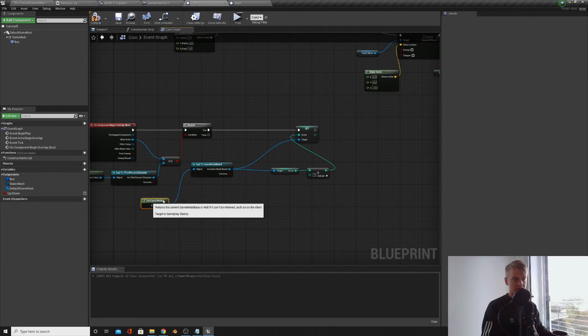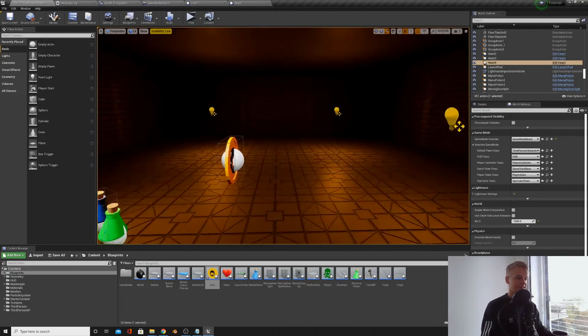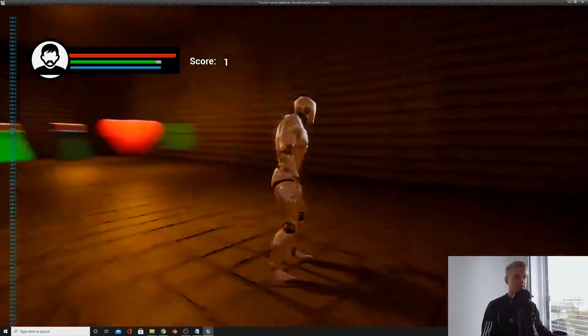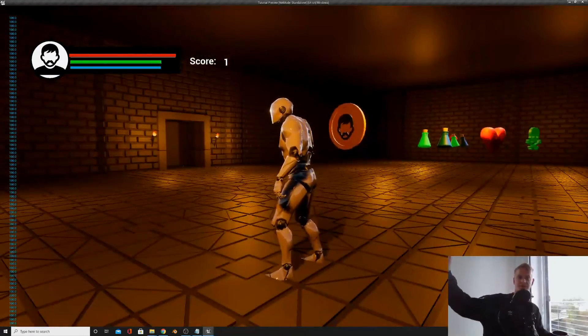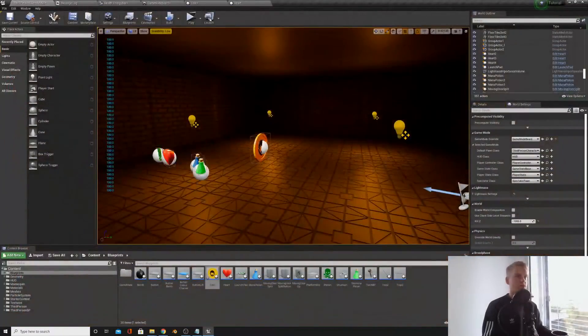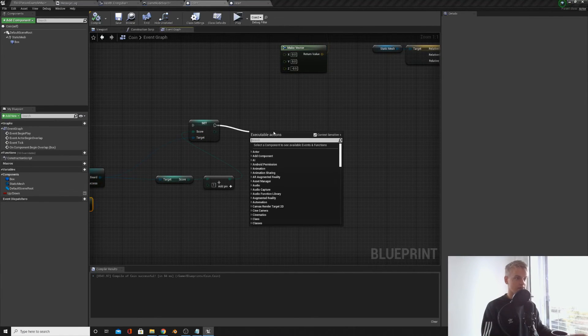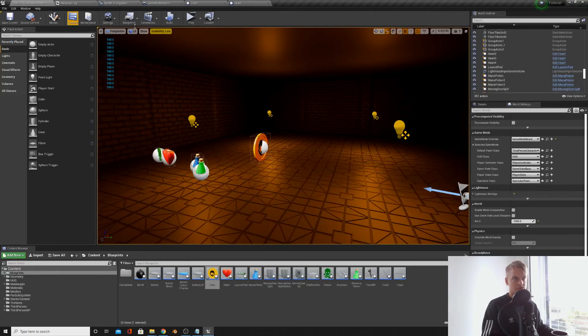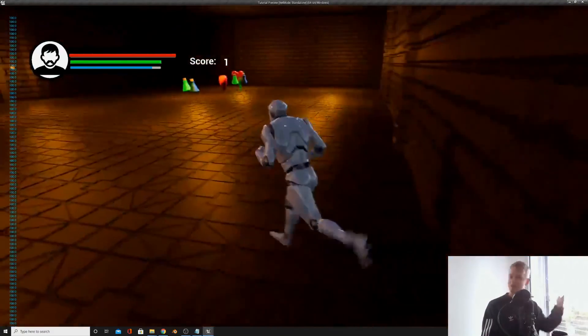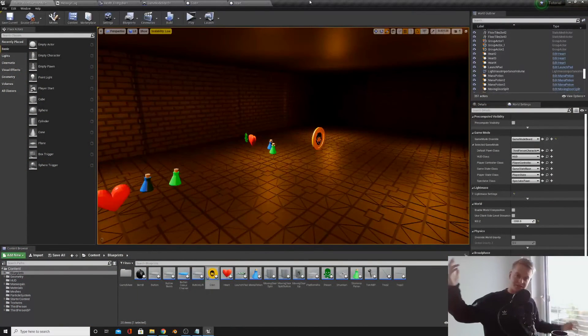Let's test it out. Playing the level, we've got the score displayed. When we overlap the coin it goes up to 1 — nailed it! We also forgot to add Destroy Actor, so let's do that now, so the coin destroys itself after we pick it up.